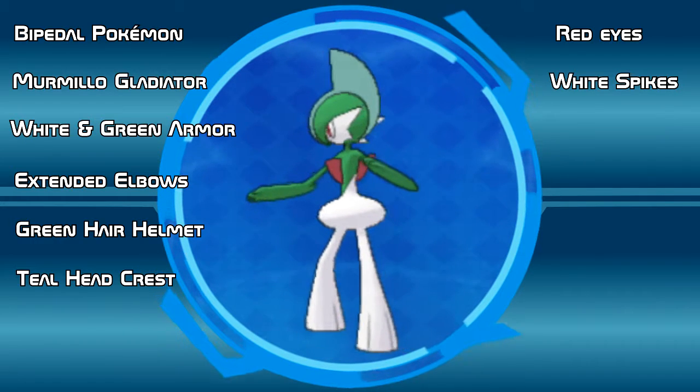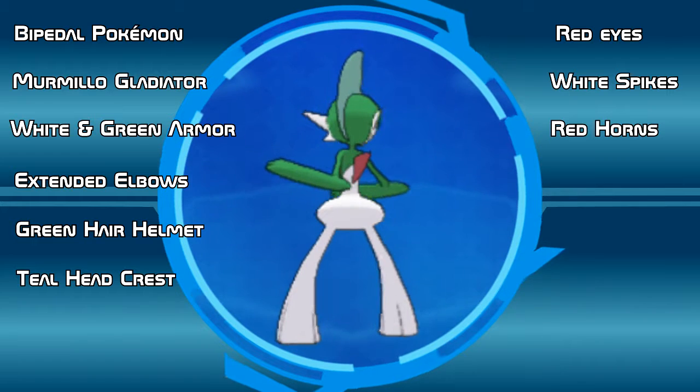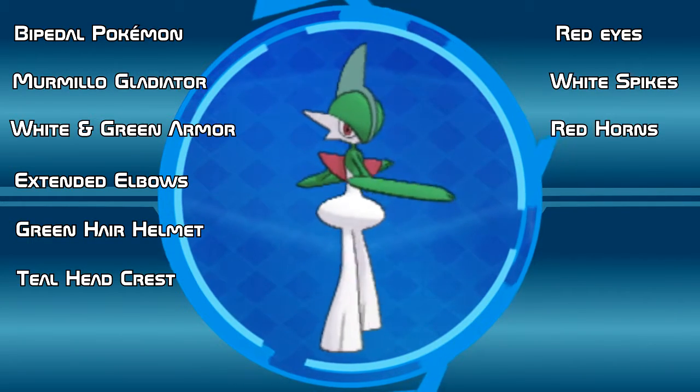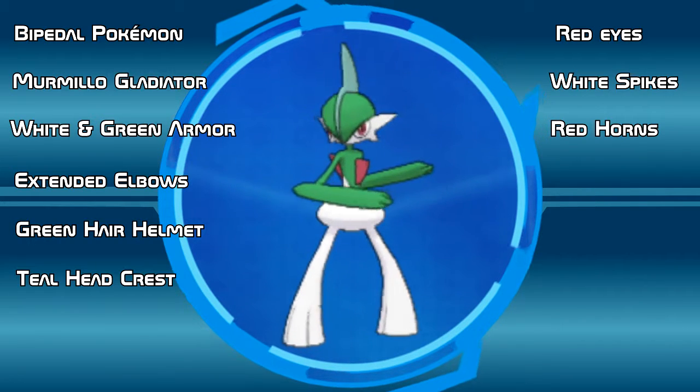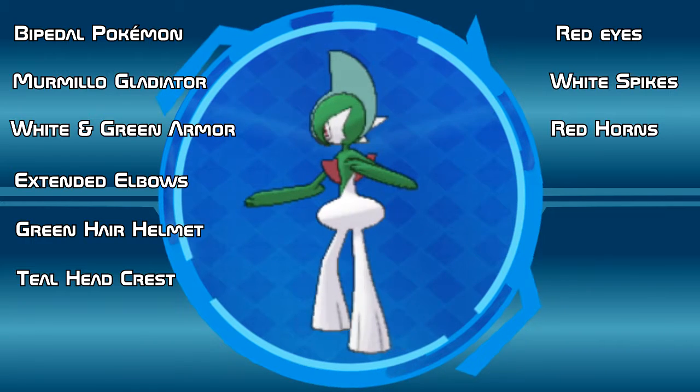One of the most interesting things about Gallade are the red horns in its chest and back. These same horns can be found across their entire evolutionary family. It is said that these horns allow these Pokemon to read the emotions of people and that they are the source of their psychic power.